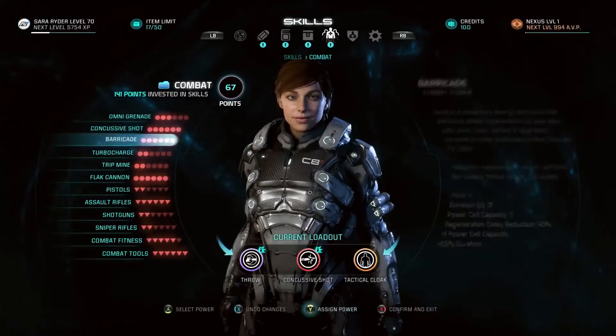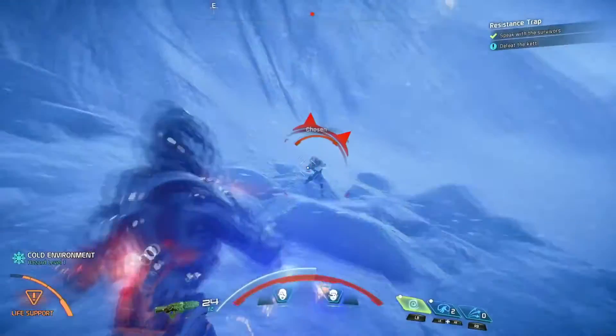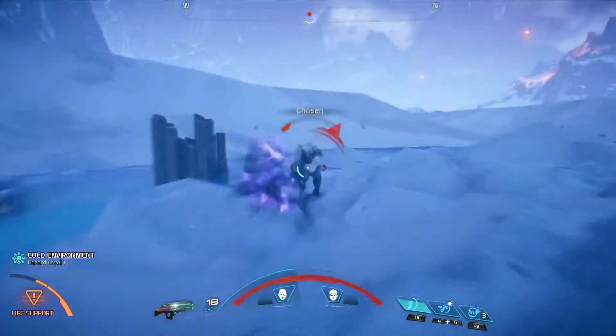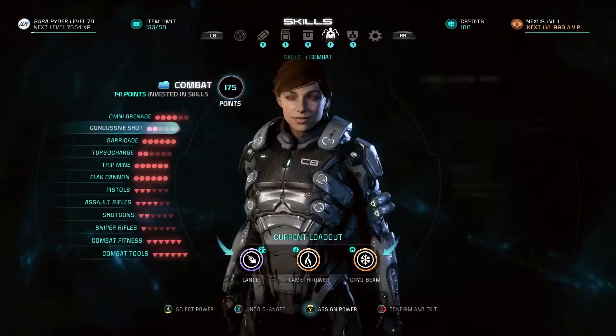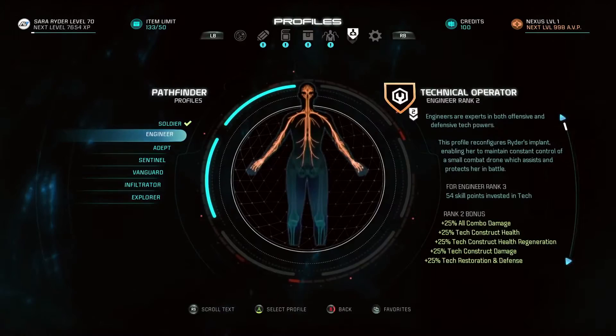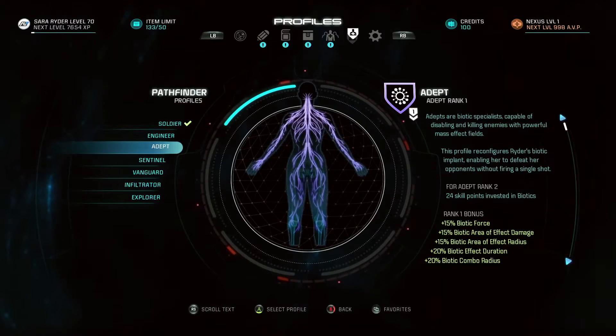As we discovered last time, there are three main types of skills in the game: Combat, Tech, and Biotics. As you unlock skills over the course of the game, you'll also start gaining access to profiles. There are seven types. Let's take a look at two of them, the Adept and the Explorer.